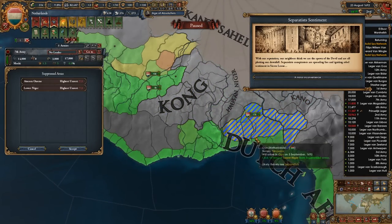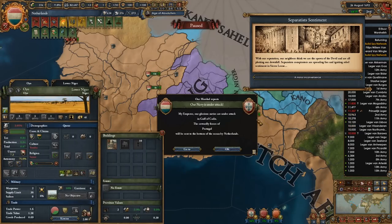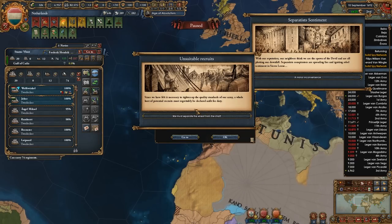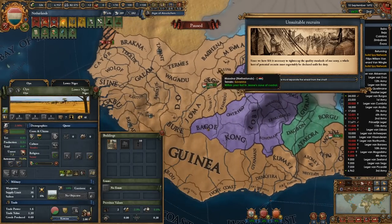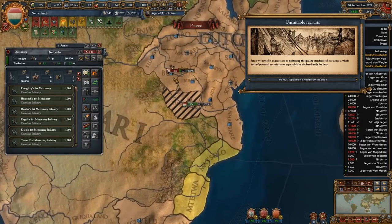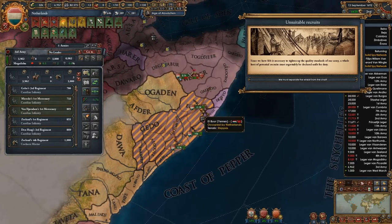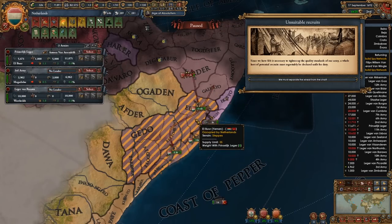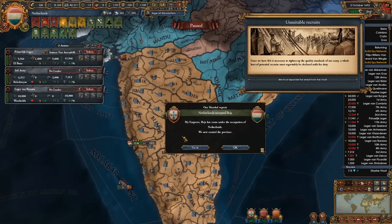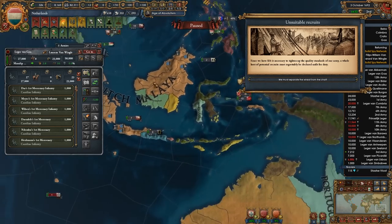Let's get all you guys sorted out. Do we have any unrest over here? We do, so let's suppress some rebels. This overextension issue is quite sticky — I made a mistake. Let's see if they can hold on... no they cannot. Stack wiped, really? Okay, let's get all these guys grouped up and see if we can beat up on him.